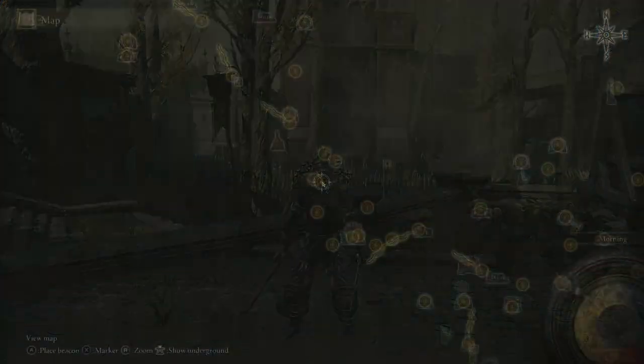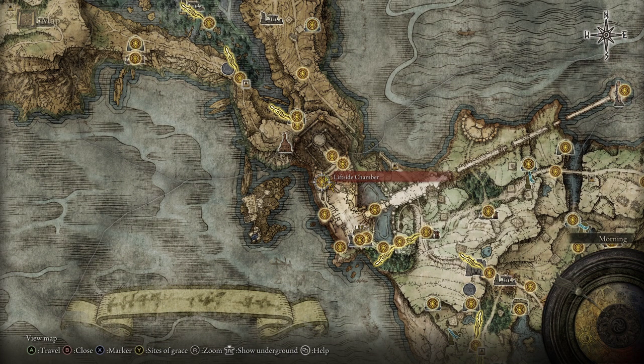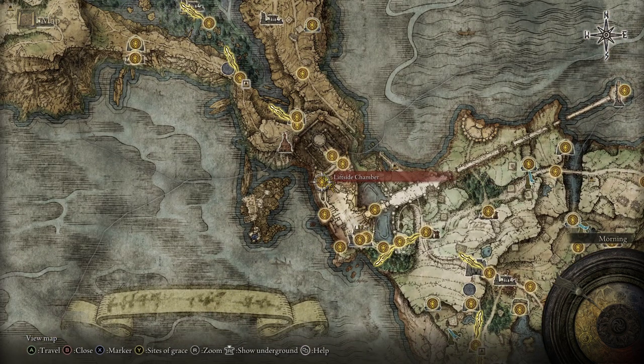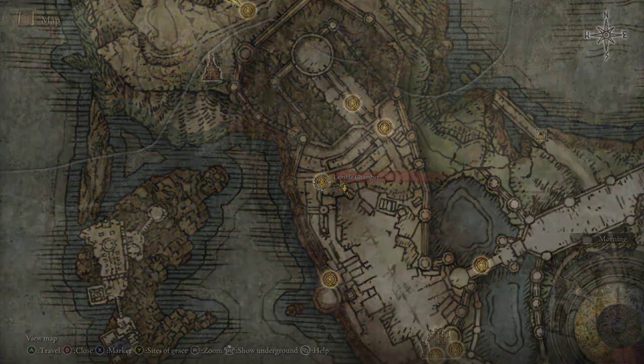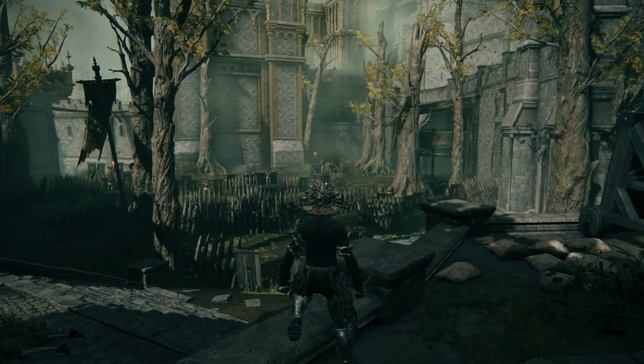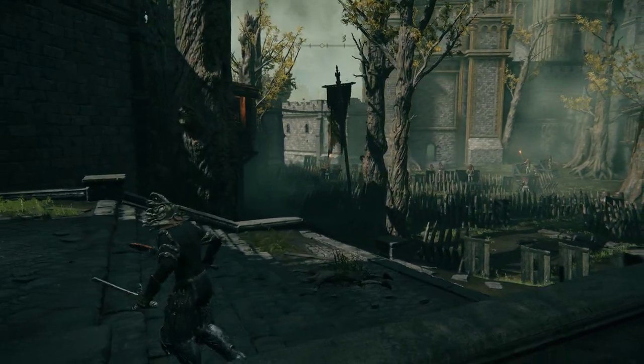To get the torch pole, head up to the left side chamber grace in the Stormveil Castle area. From there, go over and you can actually see the enemies that hold the torch pole — there's one of them right there, and another one right over there.